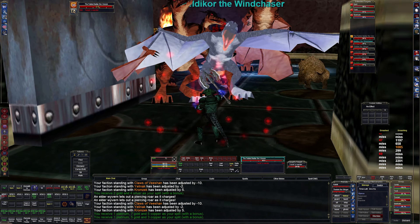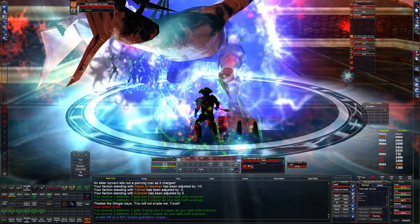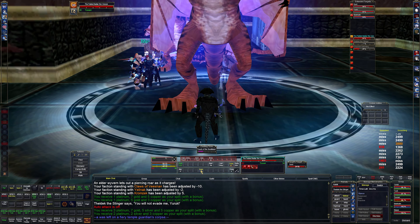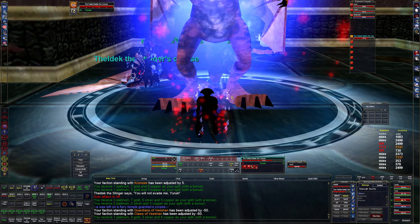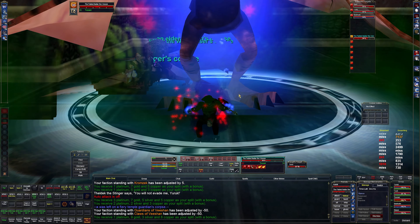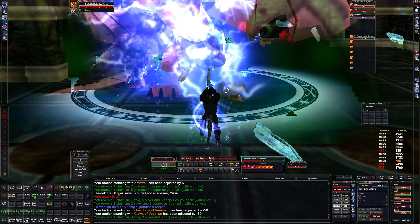I can target him. I'm gonna drop some AoE taunt on this stuff. There we go. I think that's everything. Okay, so this guy is three drops - nice. I think it's monk gear.